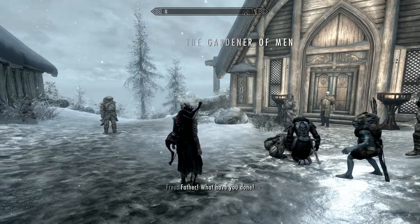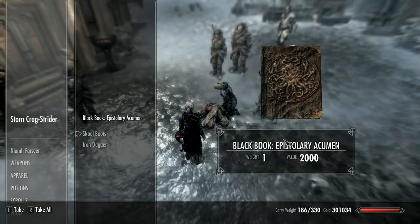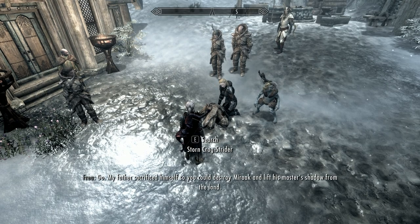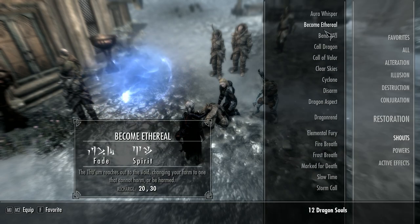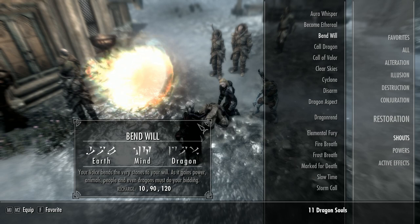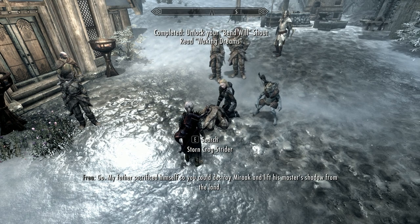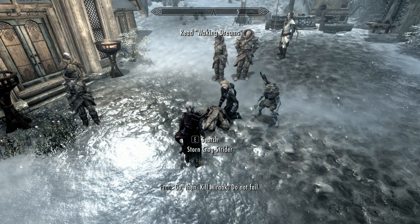Okay, last thing you've got to do is grab the book off his body. And grab that. So that's it for this episode - it's a grim way to end it, but we're going to avenge his death. Hope you enjoyed this and found it particularly useful. And I'll see you next time when we kick the living snot out of Miraak. 'My father sacrificed himself so you could destroy Miraak and lift his master's shadow from the land. Go then - kill Miraak. Do not fail.'